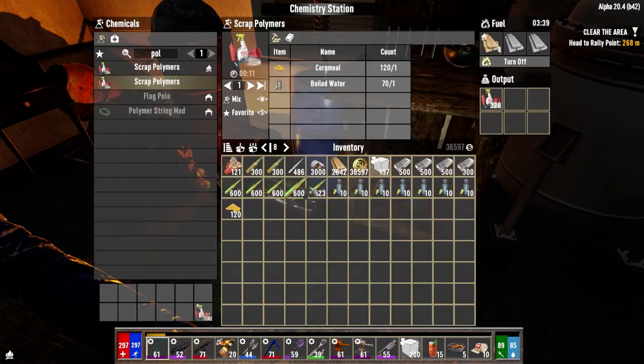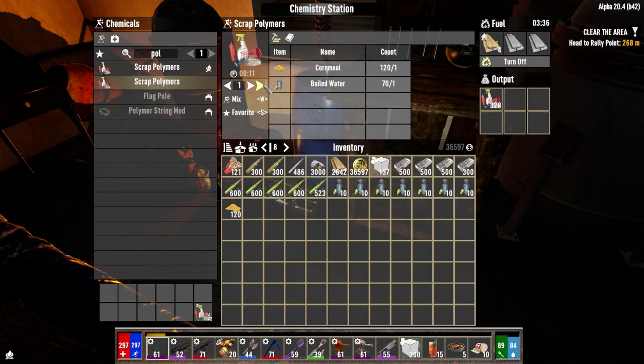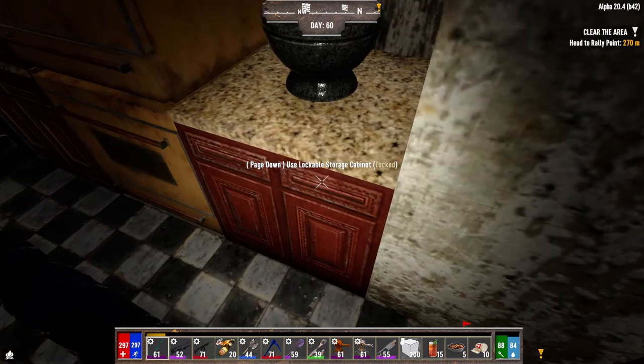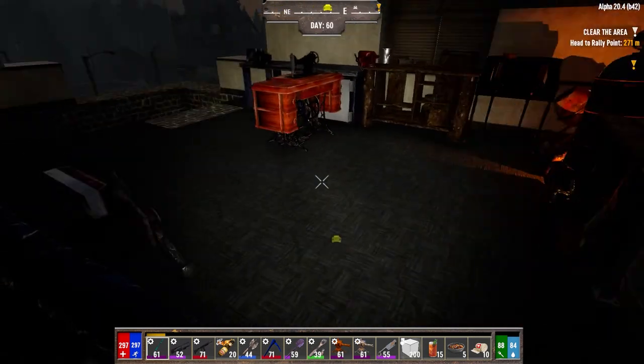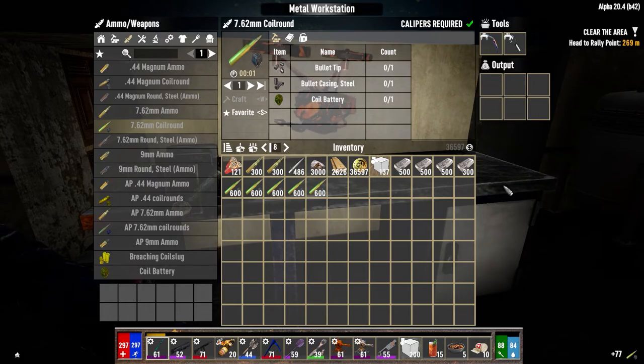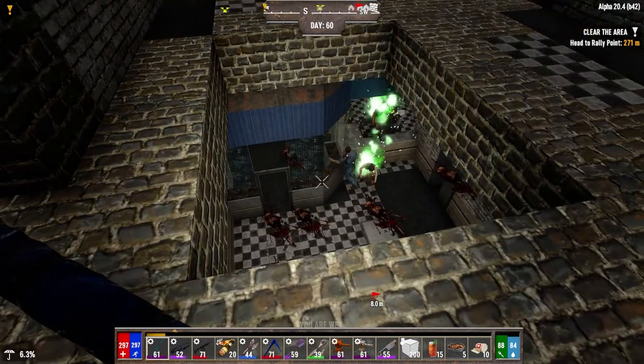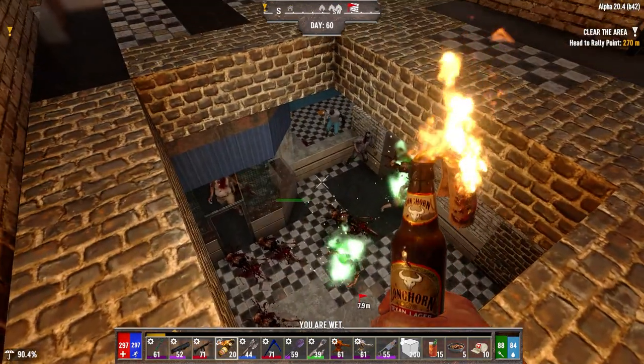We're pretty much done resource-wise as far as cornmeal goes — we'll need to go get some more. I can make 13 batches. We'll mix those up, that's about 3 minutes 16. At least we've got some more polymers to come back to. Now we're short on electrical stuff, so once we go to the horde base and drop things off, we'll be looking for electrical parts.